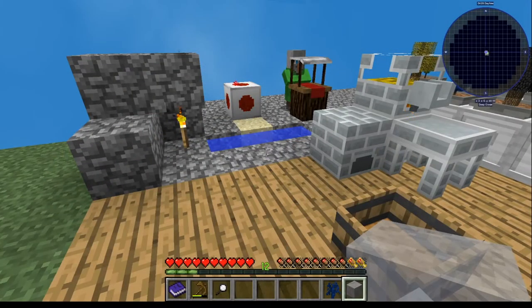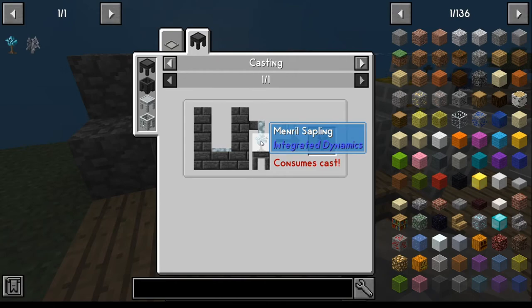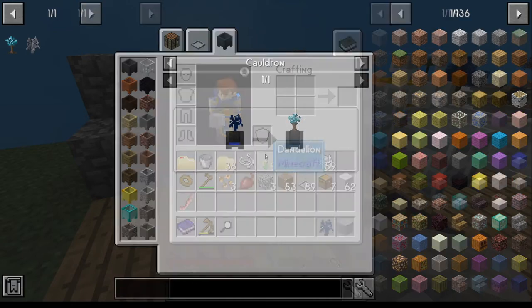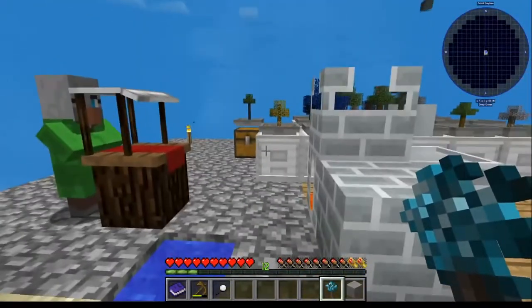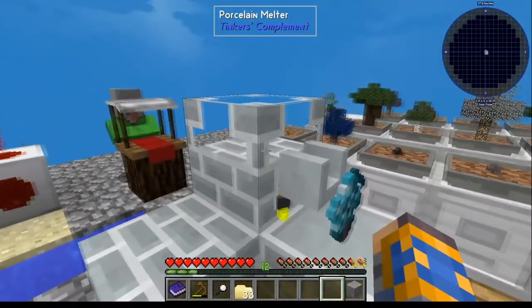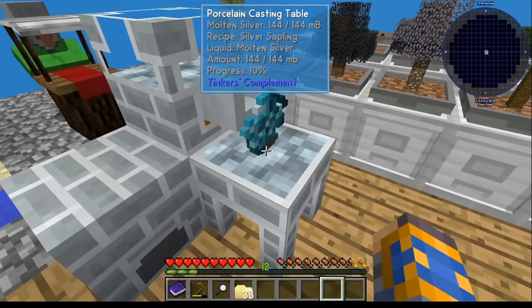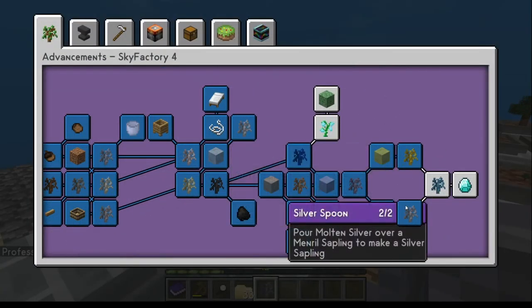For your silver sapling, you're going to need a mineral tree. A mineral sapling comes from a lapis sapling and water. Make yourself one if you haven't already, plant it, and wait for another sapling. Once you get your second mineral sapling, put it in the casting table, melt your silver, let it dry, and that completes that achievement.